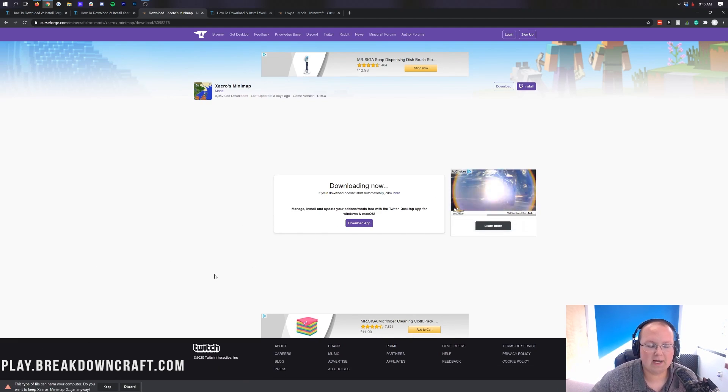Every time you download a mod, it's going to ask if you want to keep the mod. As a general rule of thumb, as long as the mod name is in the file you're downloading, you're pretty safe to download the file, and it should be a .jar. So go ahead and keep the file.